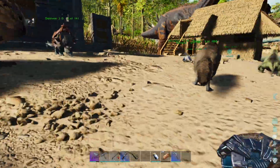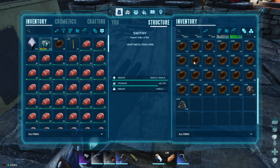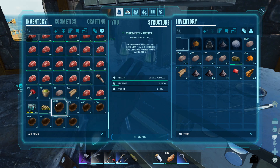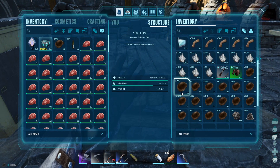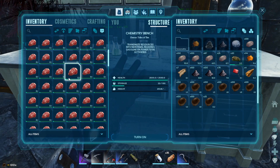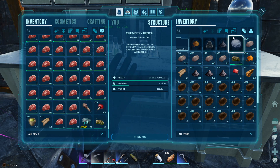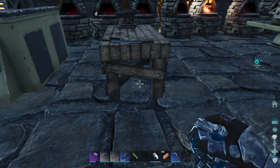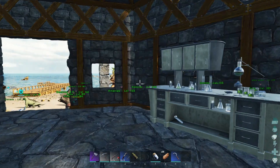Right, cementing paste — I might as well get that done quickly. Where's my chitin? Okay I'm slot capped, I just need some cementing paste. I need gunpowder as well so I need more stone — 60 is not enough for what I want to do. Well, 74. How much is cementing paste — is it more keratin than stone? No, it's more stone than keratin, so I do need some stone then, but I should have enough hopefully.